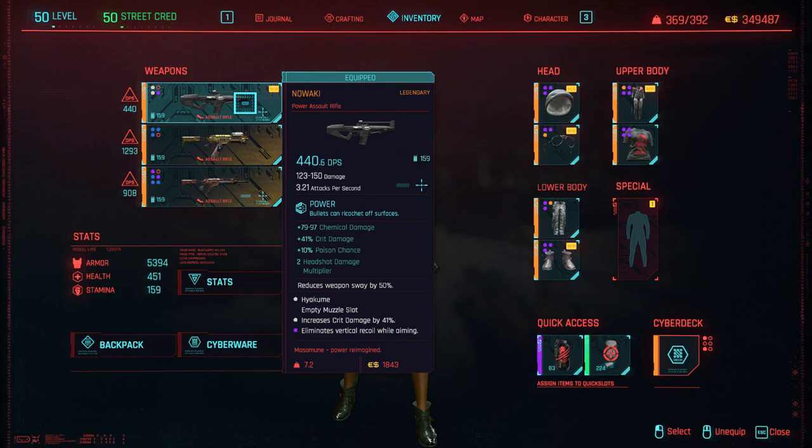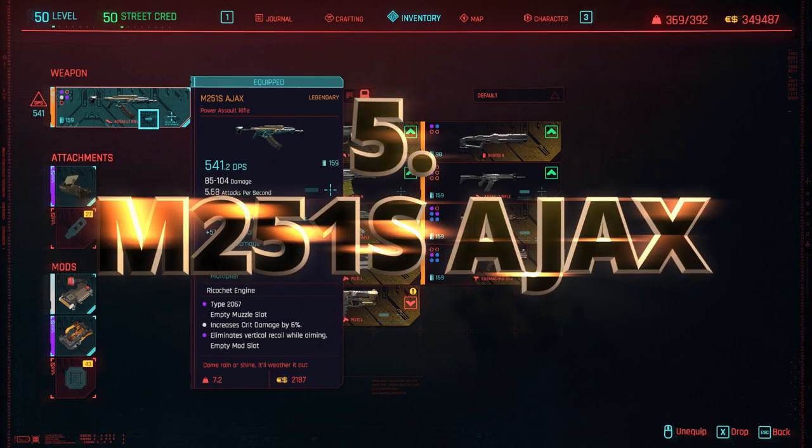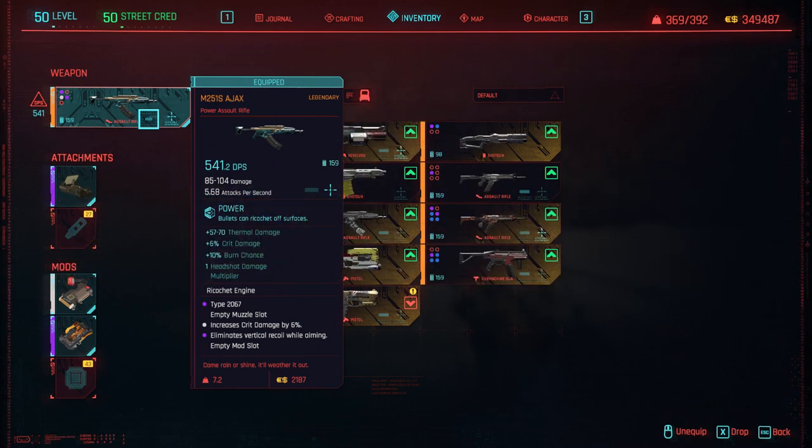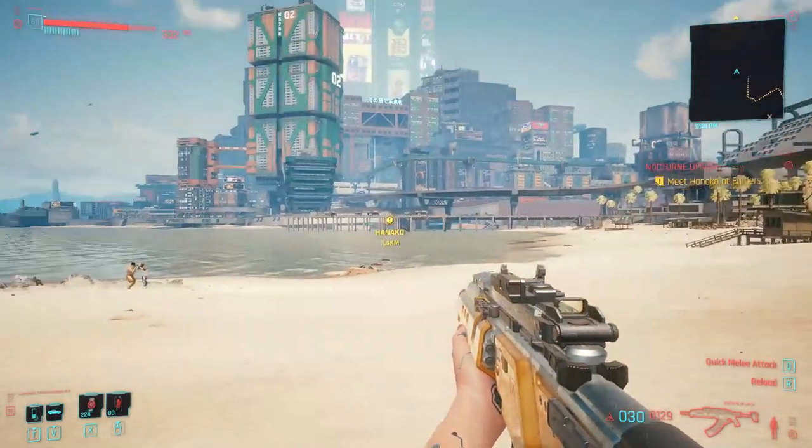In fifth place we have the Ajax. It has built-in ricochet. You can run ricochet if you're in close range. I tested the overall weapon performance. The headshot damage multiplier is decent, no crit chance but it has a built-in effect that you can get at level 10, which is nice. It's a power assault rifle.